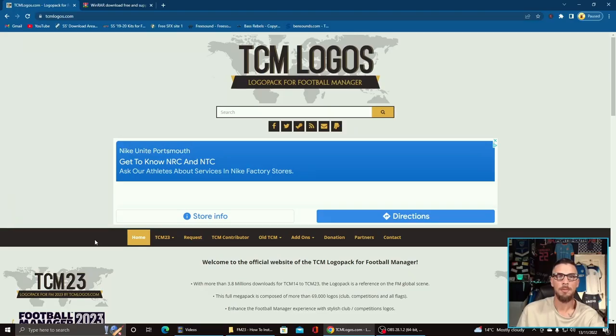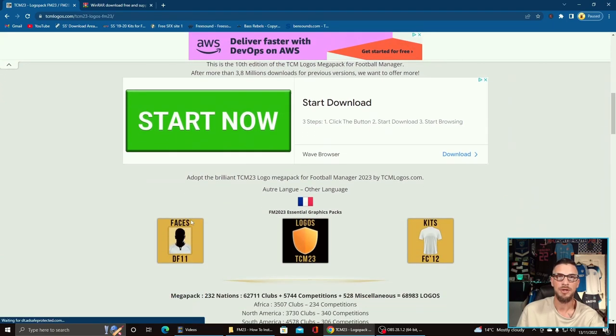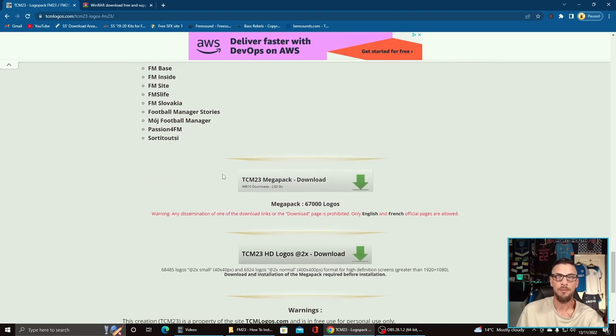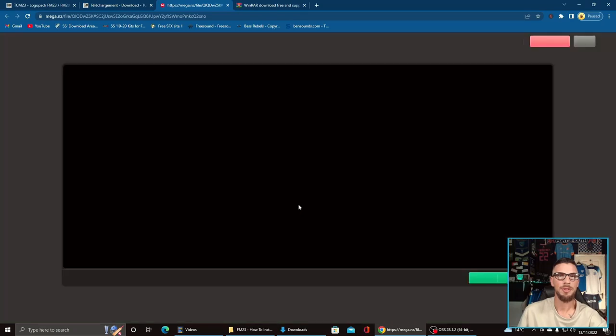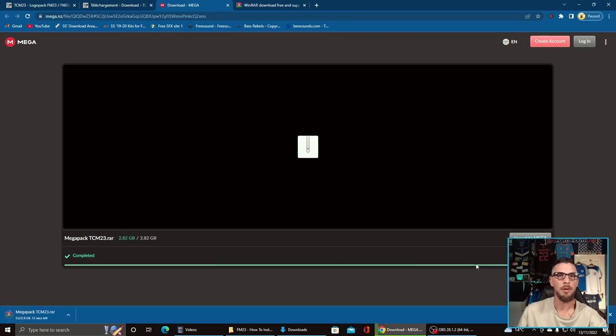Here we are on the TCM Logos homepage. Go along the menu bar to the second option, TCM23, and choose 'TCM23 Logo Pack FM23' — it will take you to the download page. Scroll down past the information and instructions about the mega pack, right to the bottom of the page, where you'll find the TCM23 mega pack download button. Click that, then scroll down to the black and gold download button on the next page, click it, and you'll be taken to the download screen. Click 'Save' in the bottom right corner and your download will begin.